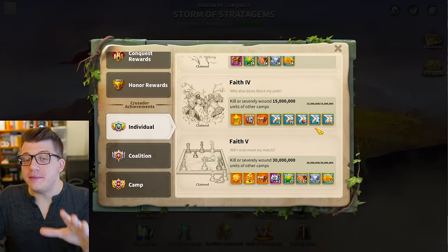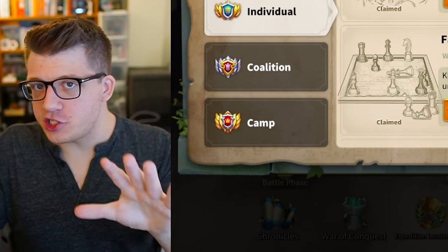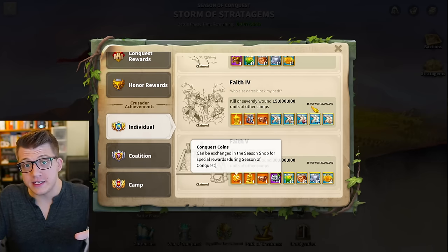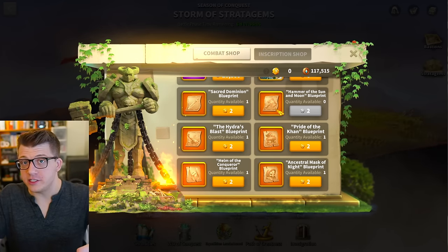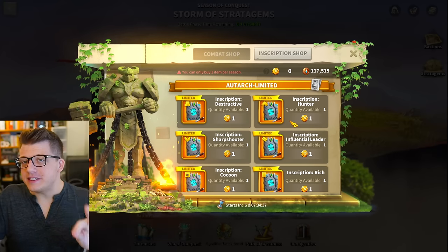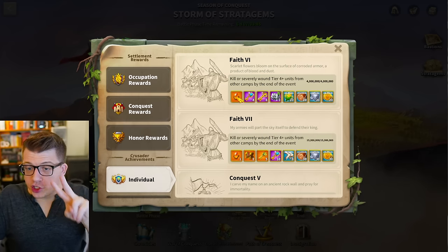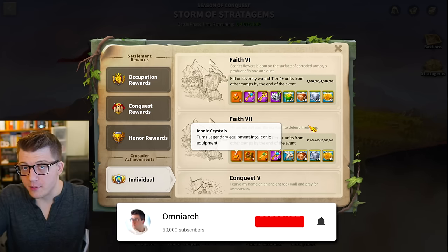A lot of players struggle to get the 30 million kill achievement when KVK comes around in Rise of Kingdoms. This achievement is arguably more important now than it has ever been, because conquest coins are how you get your hands on KVK blueprints, which you need to level up their iconic tier. This is also how you can guarantee a useful inscription for your armaments, and getting faith six and seven will guarantee you two more iconic crystals, which you'll desperately need as you craft more legendary equipment.